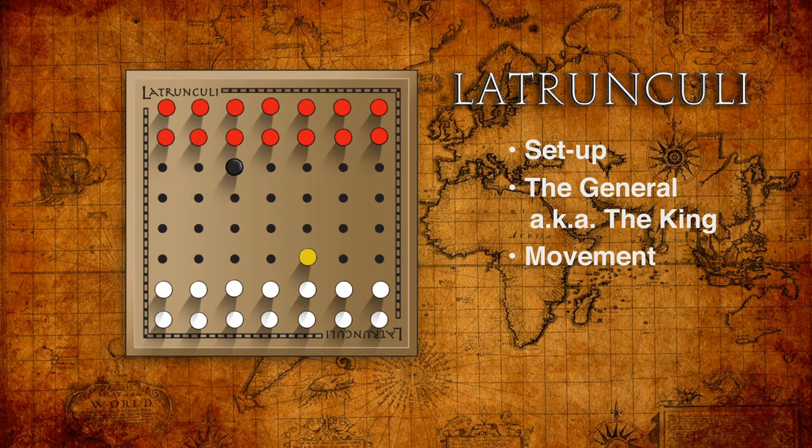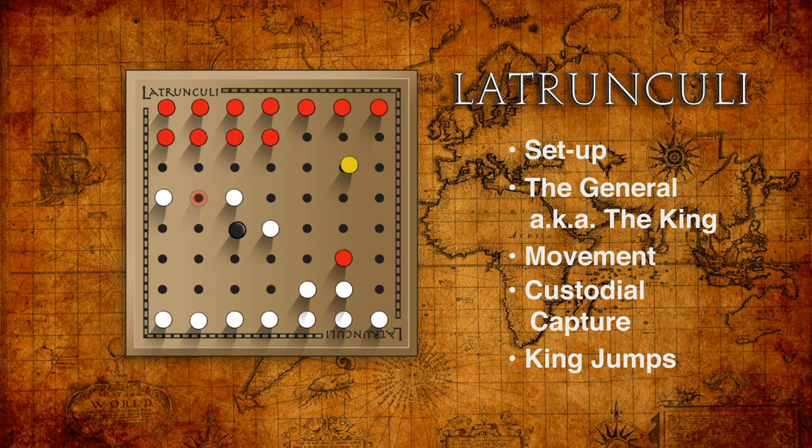The custodial capture is the same as in the Schadler game. The kings can jump over any number of pegs of either or both sides, and the jumped pegs are not captured. The exception is that a king cannot jump the opposing king. Otherwise the kings can also move, trap, and capture like any other piece. The kings may be captured, but only if they are trapped orthogonally on all four sides.